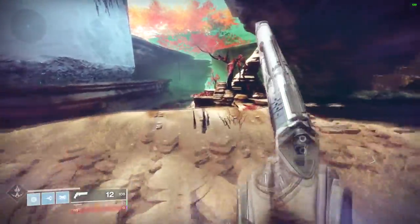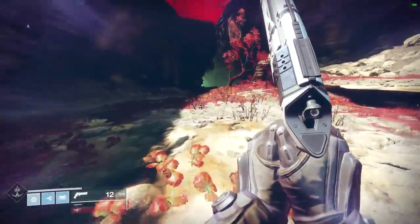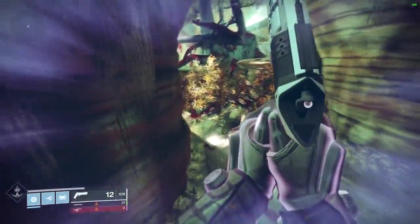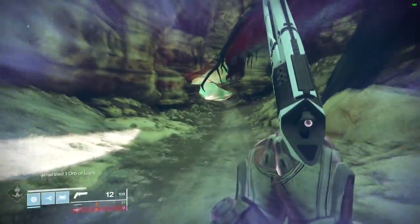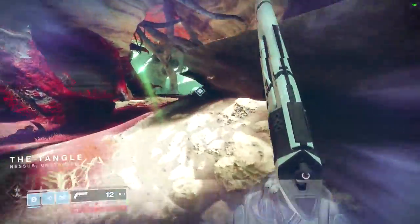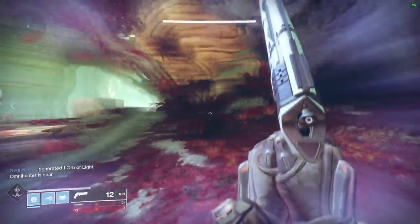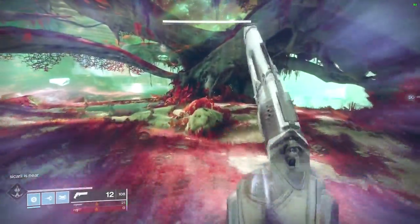The first objective you're going to have to do is unlock the Izanami Forge. This can be done by first going to Nessus and killing — I believe it is specifically Vex — until you get a triangle to drop on the ground. Then it will lead you on a really long and kind of tedious quest to unlock the Forge. I'm not going to go into detail about that — there are plenty of videos out there showing you all the quest steps. But it is pretty self-explanatory.